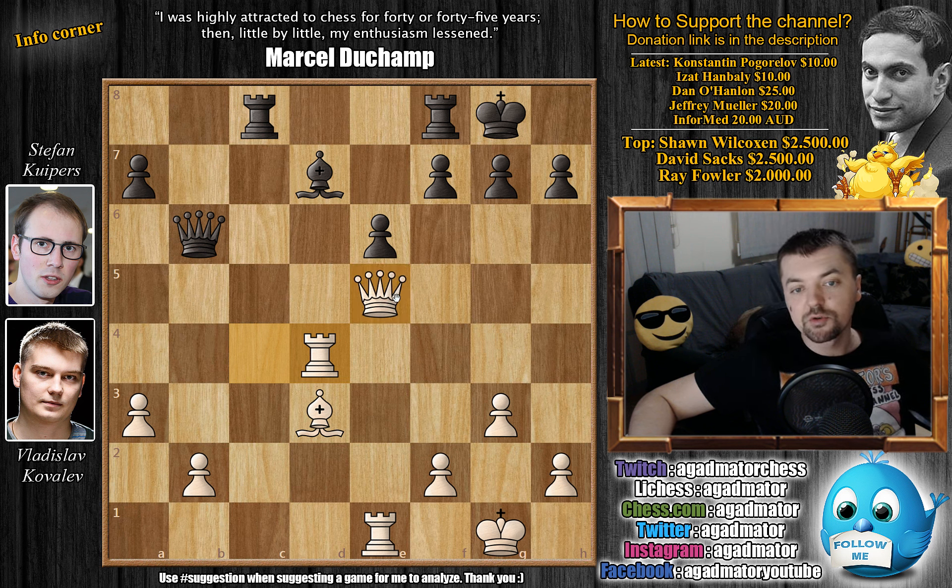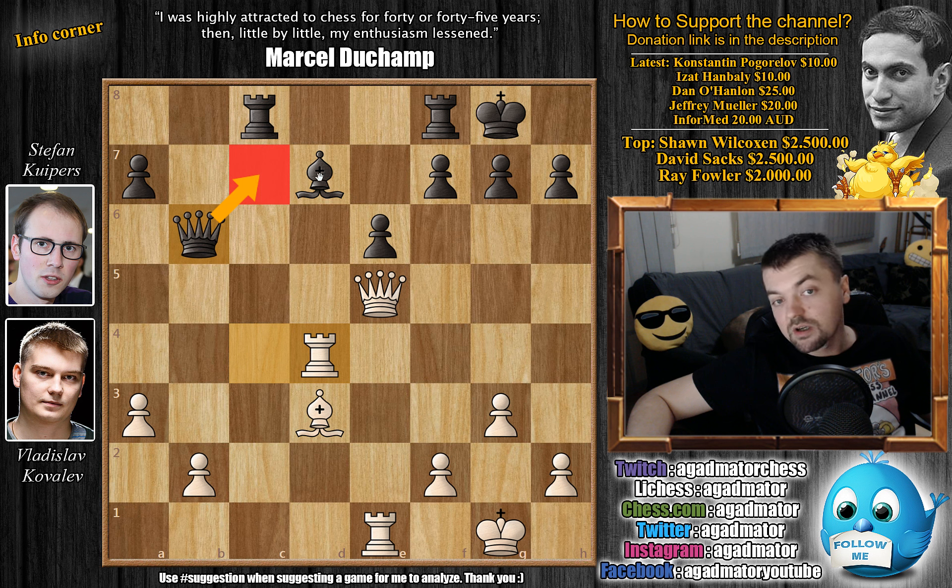So what would you do here? It's an interesting position — feel free to pause the video — and your spidey sense should really start to tingle here. As in the game, bishop to c6 was played, which is a terrible mistake, and it's also a very easy one to make. For example, if you go queen to c7 here, guarding the bishop and offering a trade of queens, you'll be fine. If you go bishop to e8, you'll be fine. But bishop to c6 doesn't work, and it doesn't work for a very specific reason.